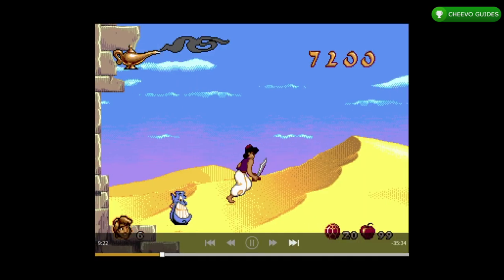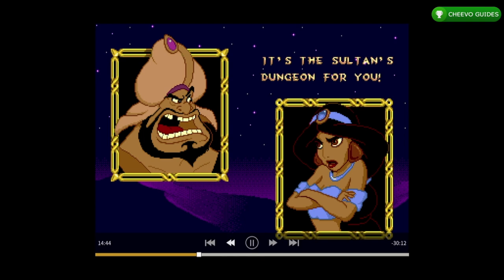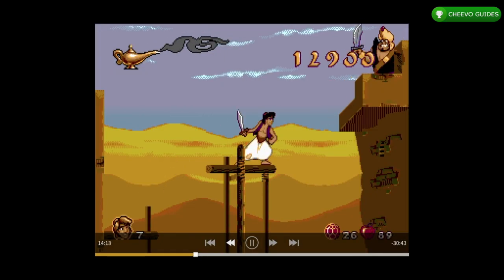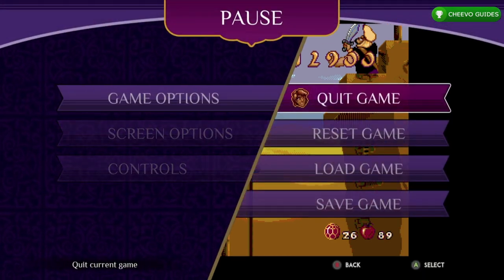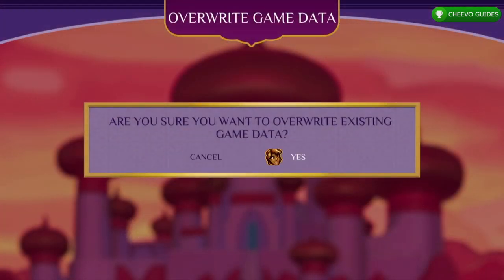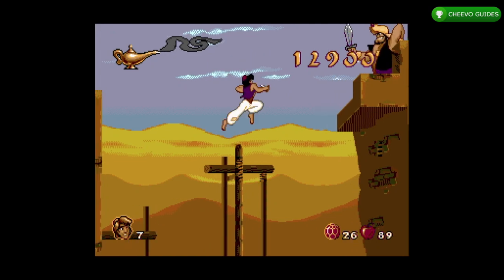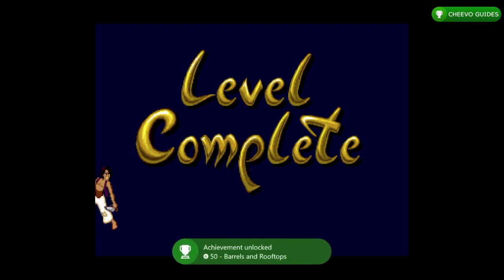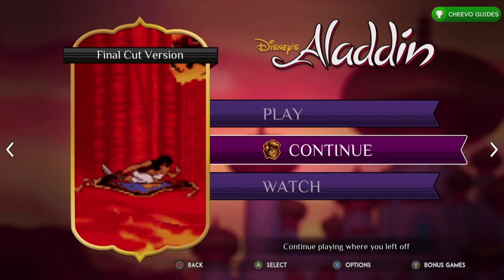The next achievement is for defeating the first boss, Razoul. Fast forward until 14 minutes and 13 seconds — this puts you right before the last hit in the boss fight. Press select and start playing, take a step or two, press start, quit game, quit and save. Go back to the menu and continue. The boss should be on his last hit, so jump up and throw an apple to pop the achievement. This one is 50 gamer score for defeating Razoul on the Agrabah rooftops.